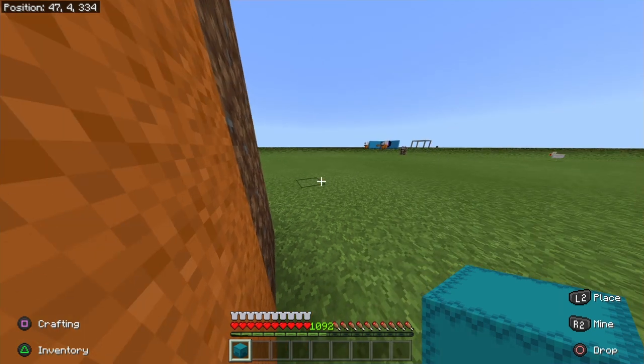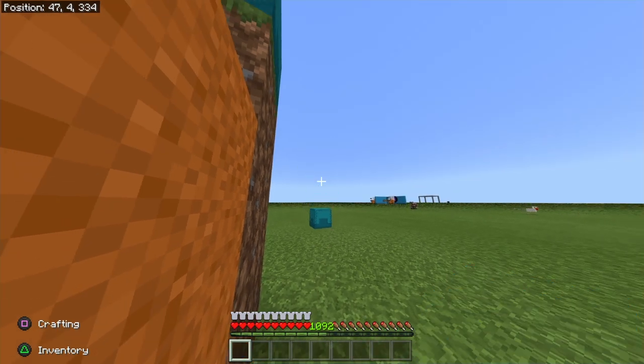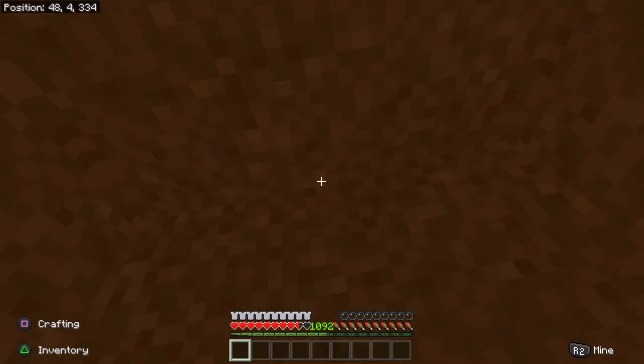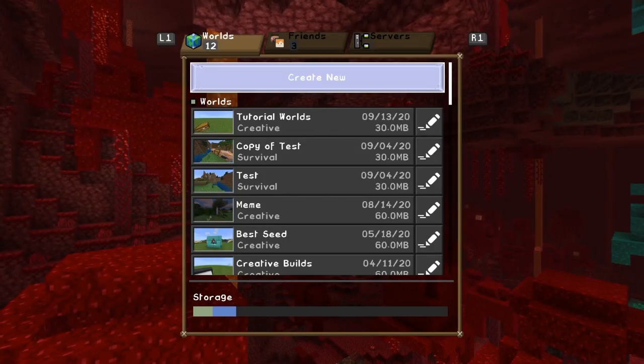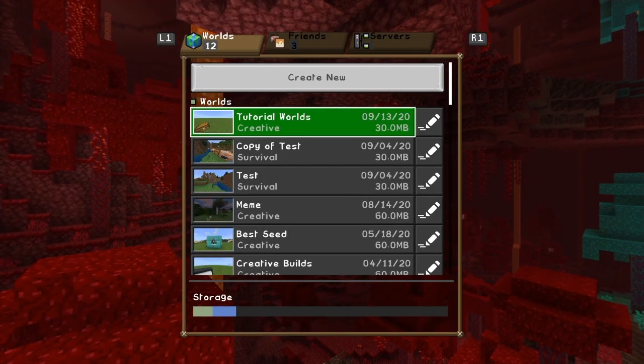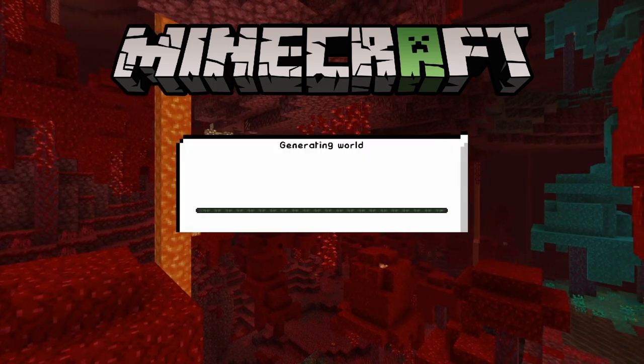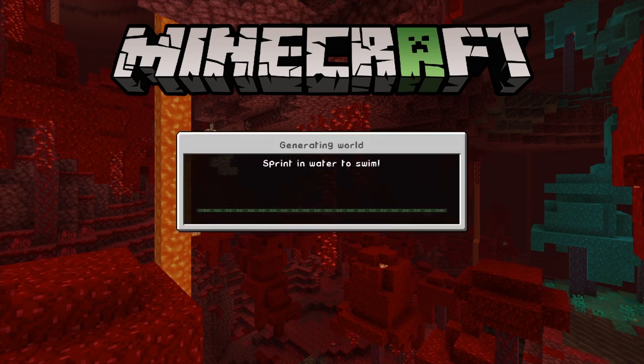Then you're gonna load back into the world. You should count to five or so. The footage cuts because I can't record the PlayStation home screens. So you're gonna throw out your shulker box just like that, go to the side, and start counting to five — one, two, three, four, five. Once you load back up into the world, just go back onto the world you closed your app on, load it up, and you should have your duplicated item in your inventory and the item on the floor.